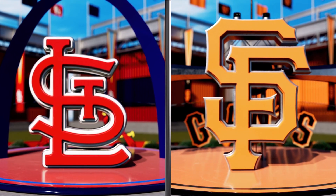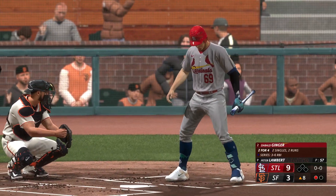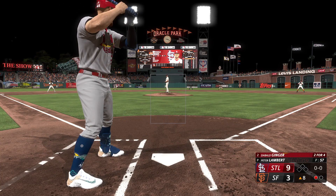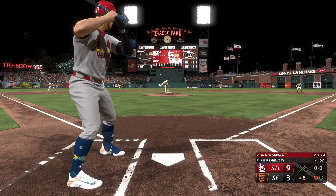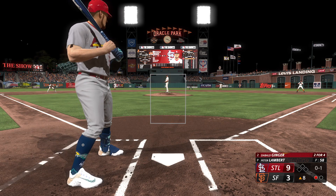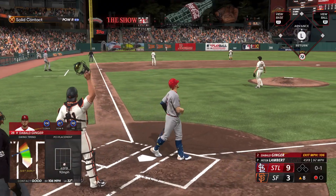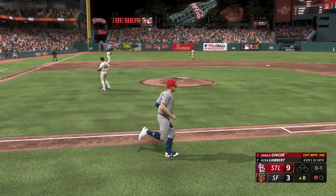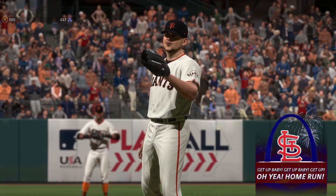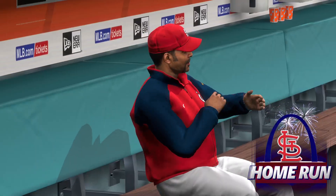Top of the eighth, one out nobody on, standing in for the fifth time today - two for four so far. Peter Lambert still on the mound. First pitch 12-6 curve had me looking like a fool - swung and missed, oh and one. But the next one is a four-seamer just above the knees and that one takes a ride into the cheap seats in left field - see you later, baseball! Cardinals now lead ten to three. 401 feet, 105 off the bat - that's solid, I'll take it.